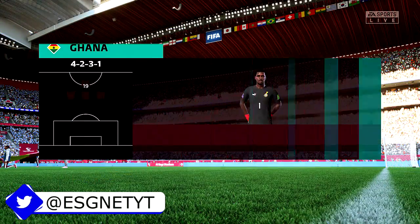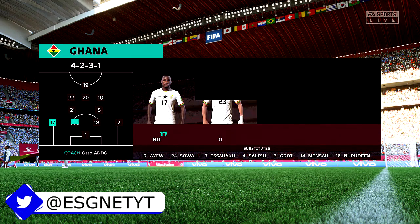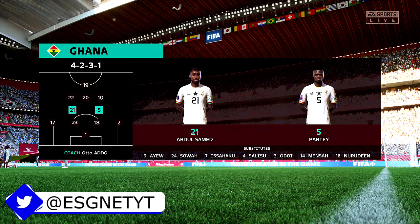Here's the Ghana starting 11. Although we have it down as a four-five-one, it's actually more likely to be a four-two-three-one. They play with two holding midfield players, a number 10, and two wingers. The system has a nice balance to it.